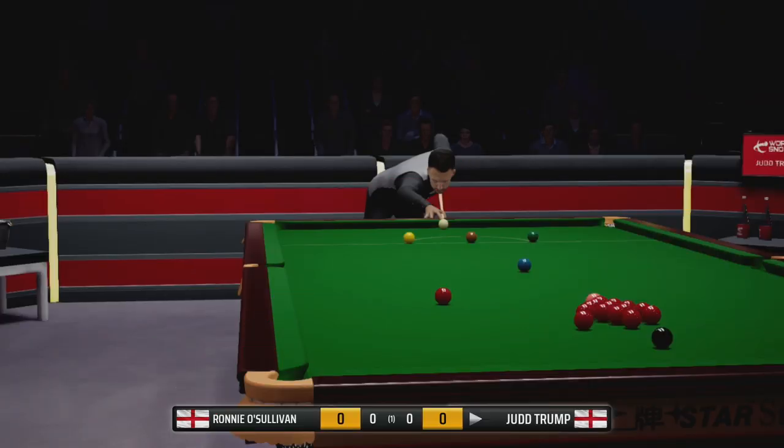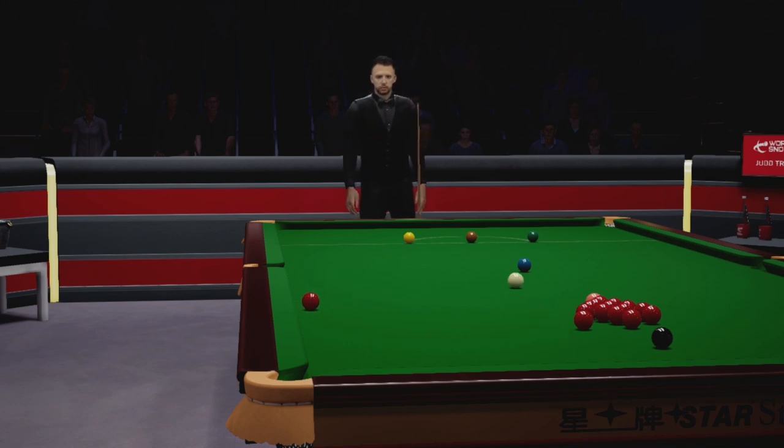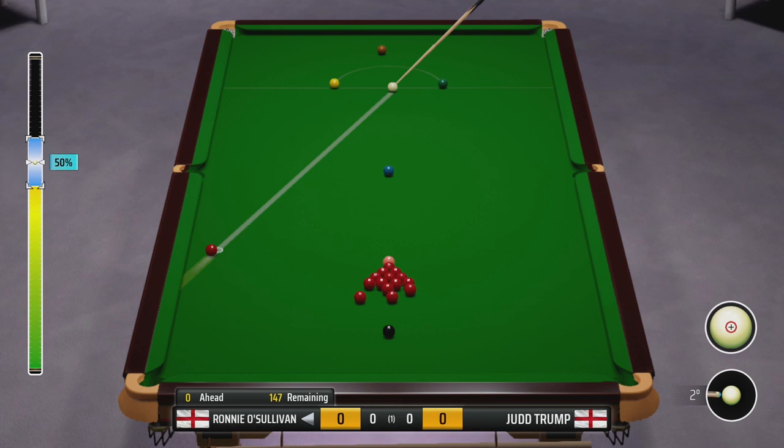Let's see what Judd can do. He's playing safe here, just nicking the reds out to the side cushion, and leaving the cue ball not in an ideal position. In fact, he's giving me a bit of a chance.